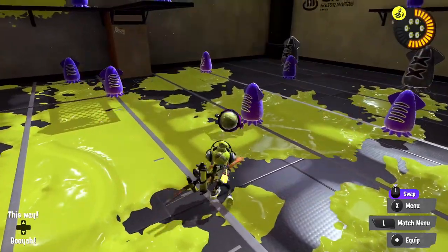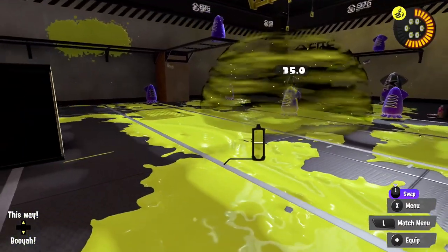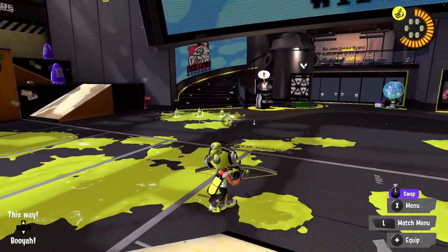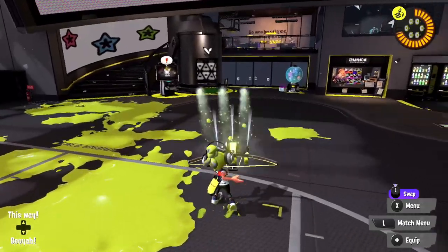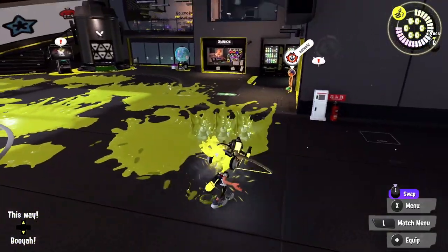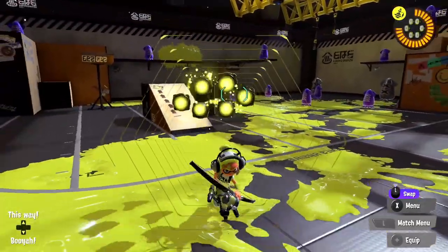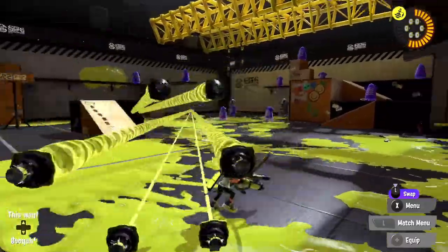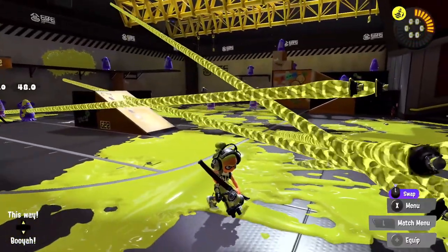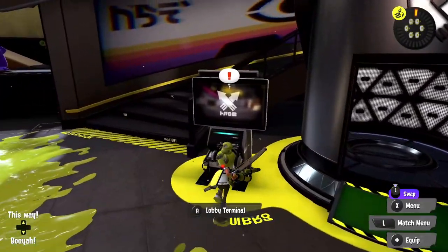We also have the Toxic Mist — you can see it's very foggy. The more time opponents spend in it, the worse off they'll be. The big thing about this weapon is that it is not very good at covering turf, as you can see. I don't really know what the answer is to that. I guess just don't focus on covering turf too much. But we can set up something like this — whoa, that is so cool. I don't really know too much on how to use that in the field, but we'll figure it out as we go along.